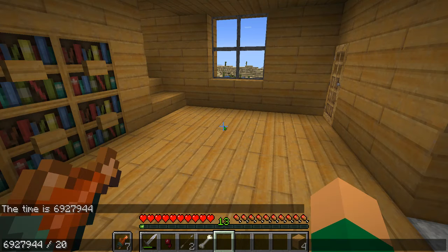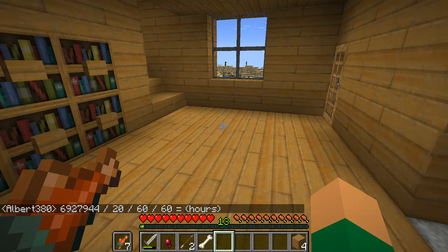Now you can divide it by 60 to get minutes — this is how many minutes you have played. And then to get the hours, you divide it by 60 again, and this gives you the hours. This is the calculation that you're going to do.